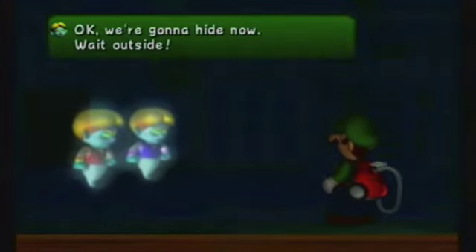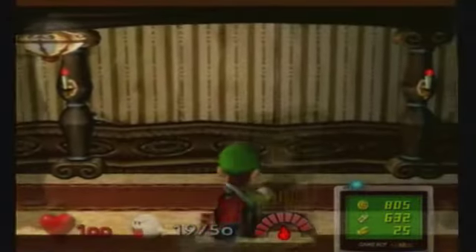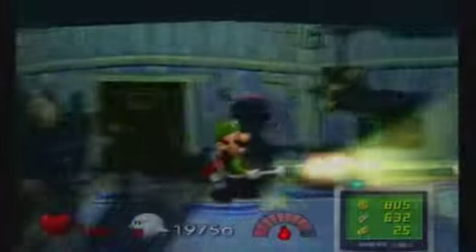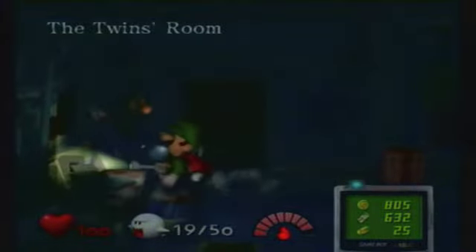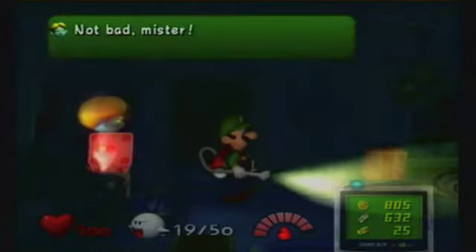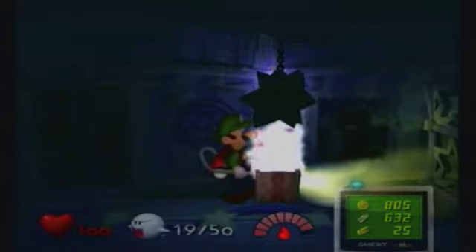We're gonna hide now - wait outside. You gotta go with them, you gotta play with them. Okay, you can come in now. There will be boxes in here, but you actually want fire or ice with you to actually see where the guys are. They're in this one and the one that I just checked. But of course there's also going to be more boxes in here.